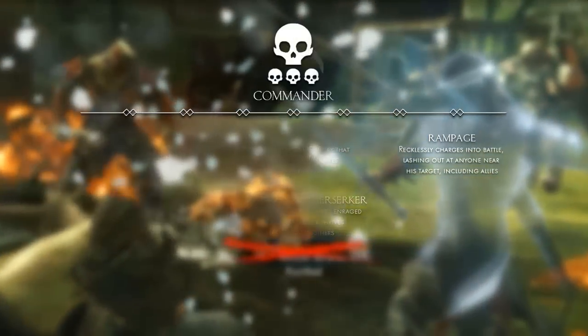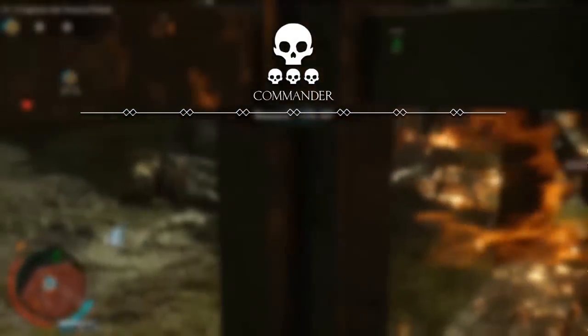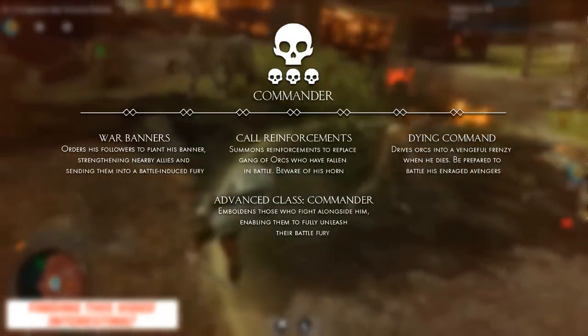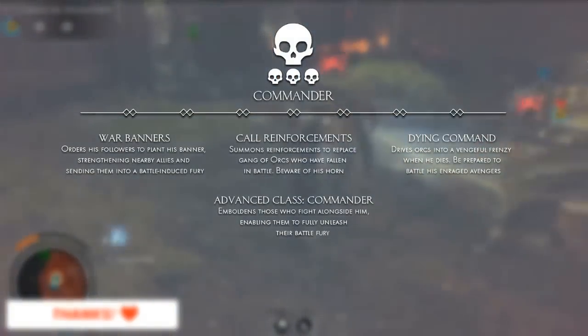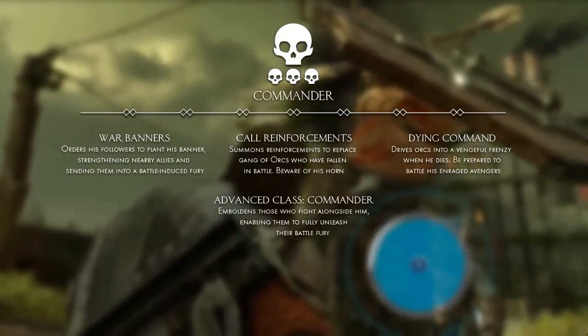Our next class is the commander. Commanders are born leaders and will always have a gang of grunts around them. Their traits mostly revolve around strengthening his allies or calling for reinforcements. The advanced class emboldens those who fight alongside him, enabling them to fully unleash their battle fury.